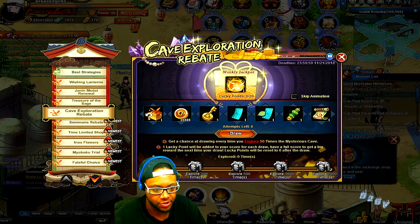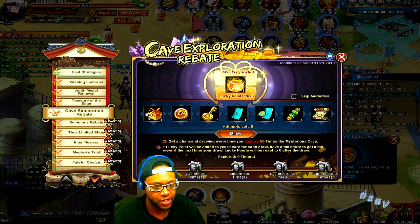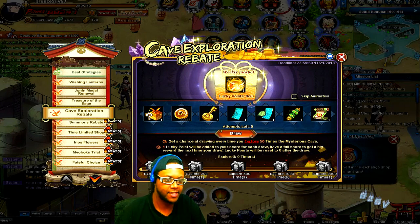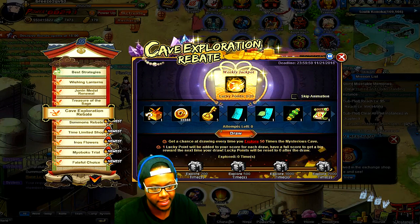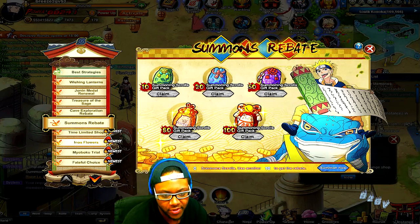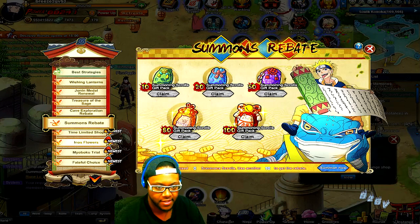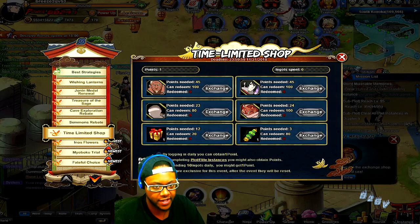You can also claim rewards here as you get keys, but note: these claimed keys do not count toward the rebate milestone — to level that up you have to actually summon and rebate. I'm hopefully going to do this again and get either one more frag of King of Hell by pulling, or enough to buy King of Hell outright. I think my main account has enough to do this event.